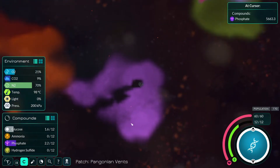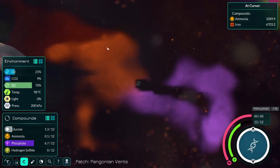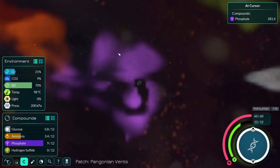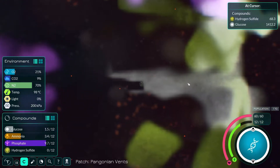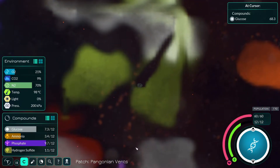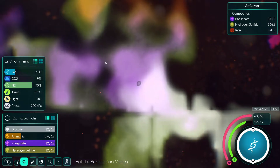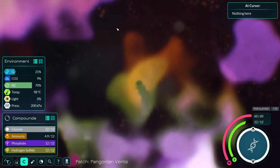I can go off and get some more lovely goo. I can collect the hydrogen sulfide — I don't know if this area actually has any. Oh there's some down there! Let's go ahead and get some of this glucose first — oh I can get both, there's a whole bunch of it right here. Yum yum — that's quite amazing actually, wow, there's a whole bunch of stuff here. This is a good little area. I'll fill up the ammonia as well as best I can.